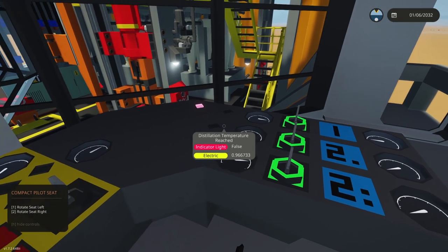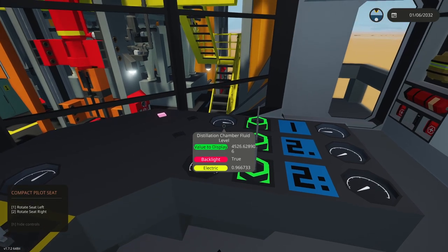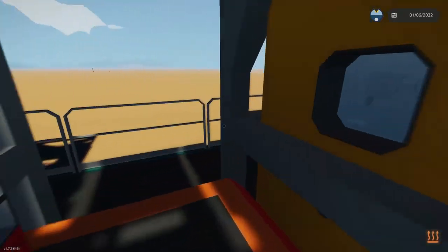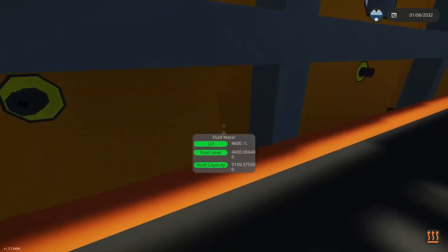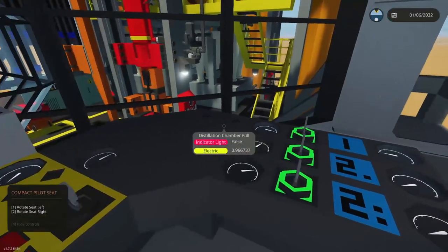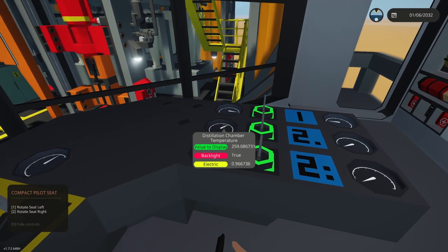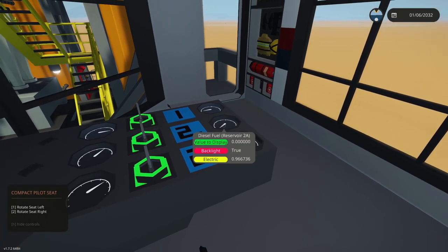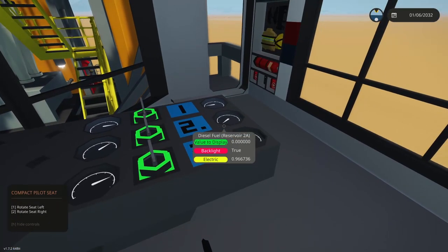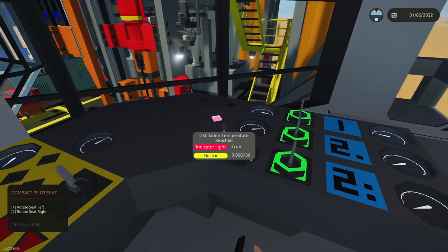With distillation enabled, temperature starts to increase. We're slowly going to hit the 300-degree mark. There's something open I need to figure out, but regardless, leave it and let it process. We have a secondary oil level meter showing 4,600 — that's our 90% mark. The chamber is full and temperature is increasing. Once we reach 300 degrees, jet fuel and diesel will start to trickle in — the light will illuminate when that threshold is hit.